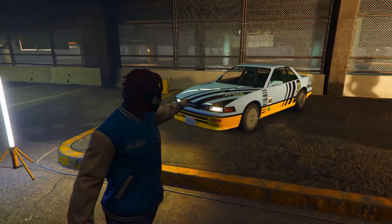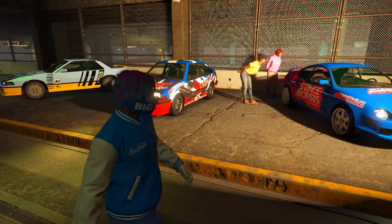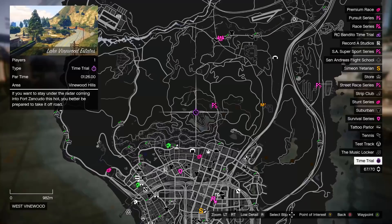For this week's new test track vehicles, we have the Annis RE-7B, the Karin Futo GTX, and the Calico GTF.